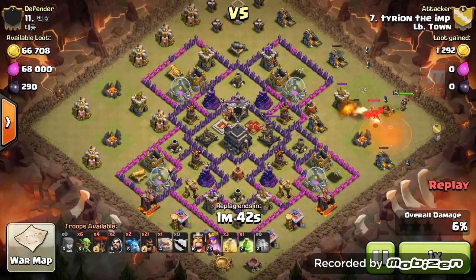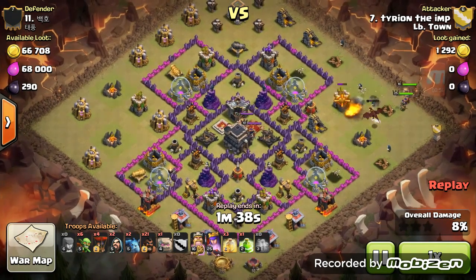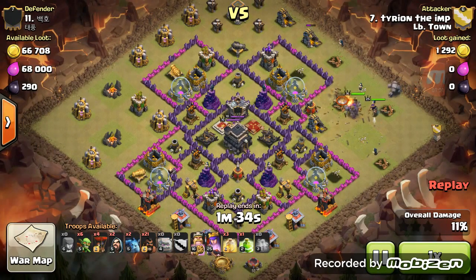That golem goes towards that Archer Tower, which is perfect. The dragon goes down, my BK goes down, and my second one.